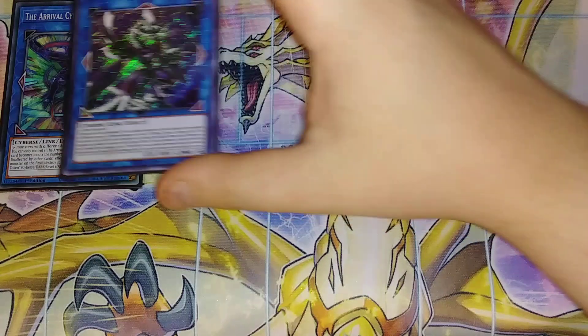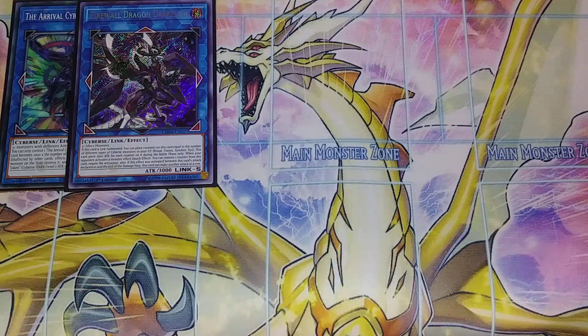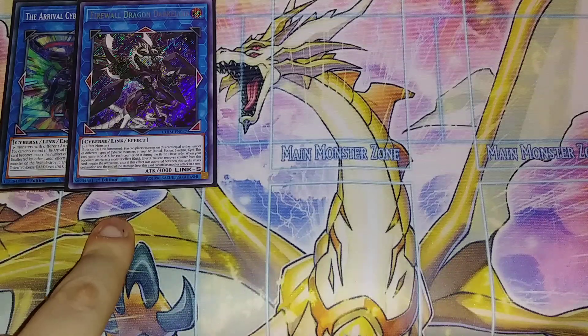We play a single copy of Firewall Dragon Dark Fluid. Dark Fluid was the original boss monster of the deck until The Arrival came out. If it's Link Summoned, you place counters on it equal to the number of different types of Cyverse monsters in your graveyard between Ritual, Fusion, Synchro, and XYZ. This card gains 2,500 attack for each counter during the battle phase only. When your opponent activates a card or effect, you can quick effect remove one counter and negate the activation. Also, if an effect was activated between this card's attack declaration and the damage step, it can make another attack. Basically this is the sword of the deck and the Arrival is the shield.